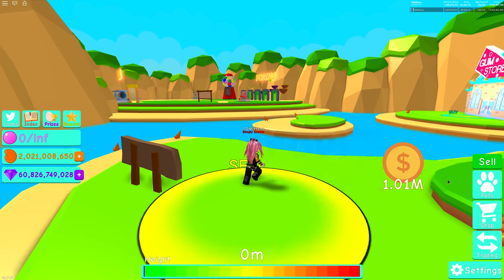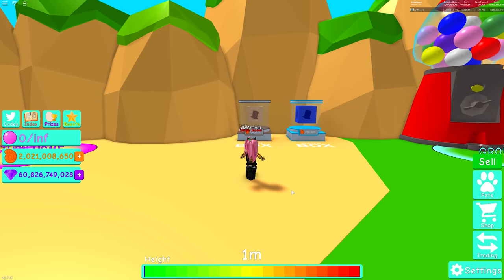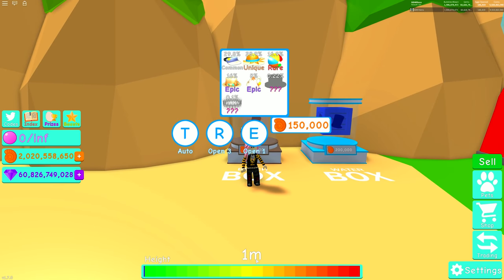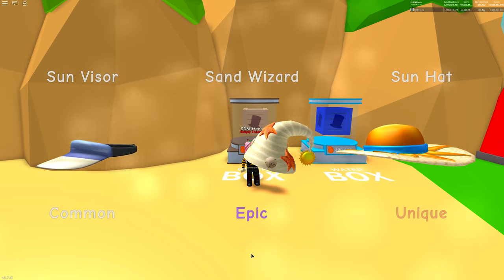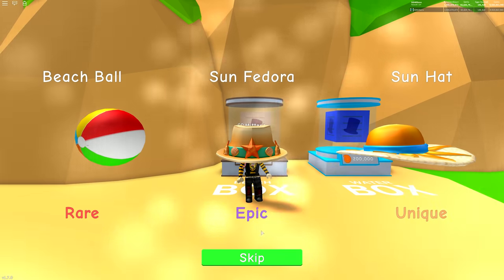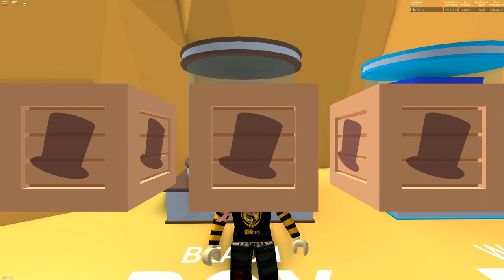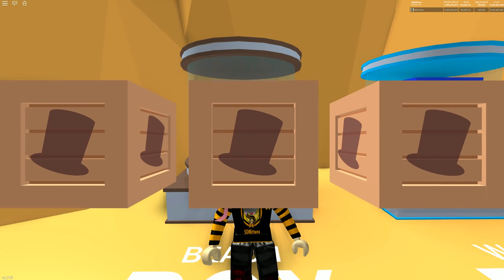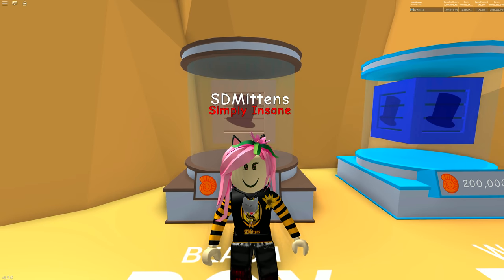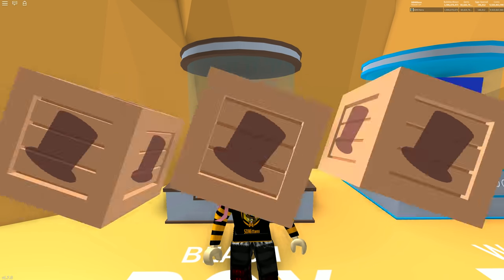Let's sell that — I forgot I had a balloon there. We'll turn it off so we can actually get a proper look at these hats. Another beach ball, and the sand wizard, another sun fedora, another beach ball. I've actually moved so that when it opens, it's on my head — how cool is that? That's so funny, look at the beach ball! Who wears a beach ball on their head? And the sun visor.